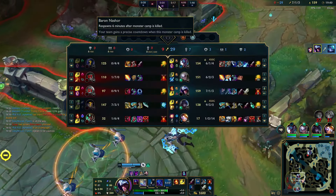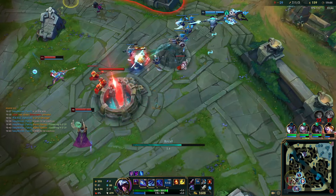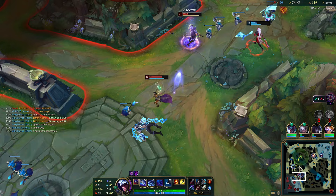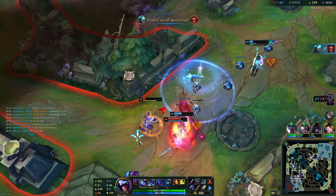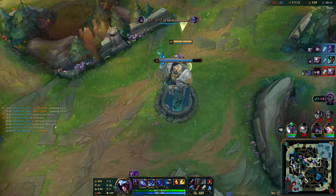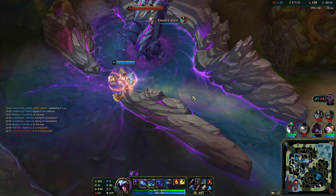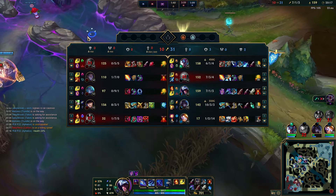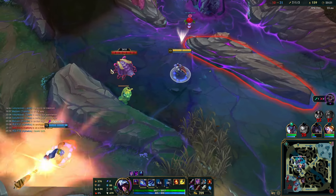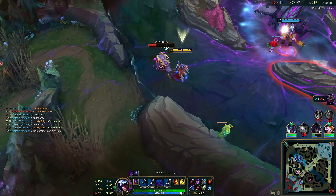We got a pre-kill but we have no mana, so it's best if we just recall and spend our gold. Let's do Baron. In games like this it's best to just take objectives and close out the game before you end up throwing. You risk the enemy coming back — obviously we're quite ahead in this game, but you never know. It's solo queue, so we might just get CC-chained and lose the game.